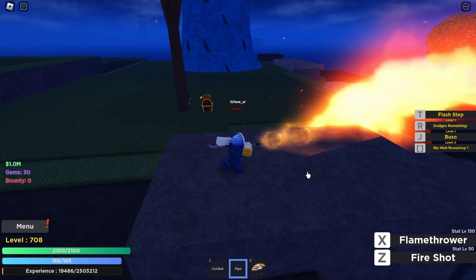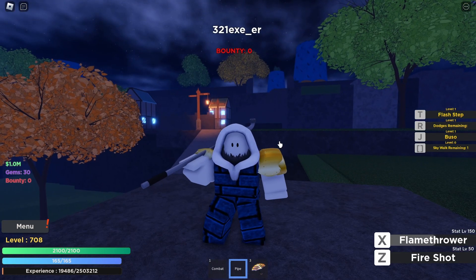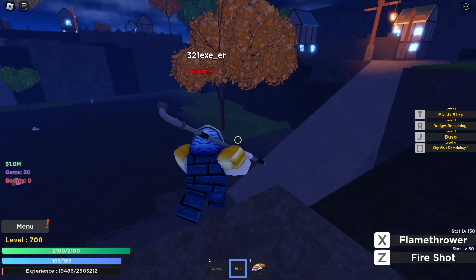The next one is the flamethrower. As the name says, when you hold X you start shooting fire, as you can see. Those are the two abilities you can use with the pipe.